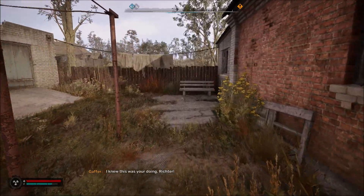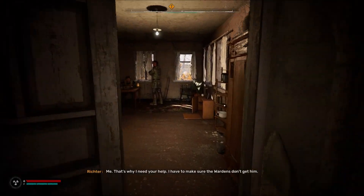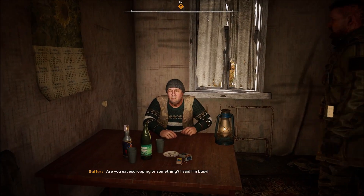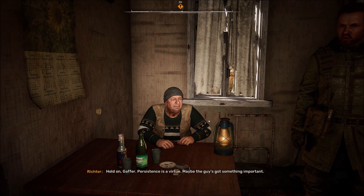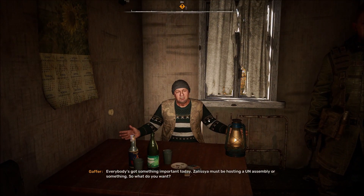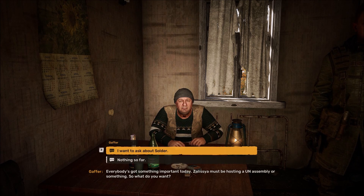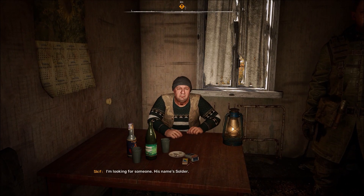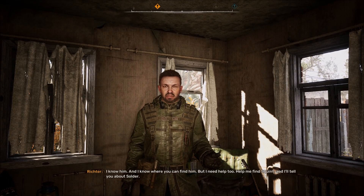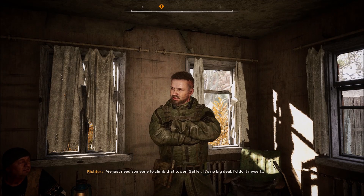I think he's the med guy. Squint did it - and who does Squint work for? Me. That's why I need your help, I have to make sure the wardens don't get involved. I said I'm busy - hold on Gaffer, resistance is a virtue. Maybe the guy's got something important. Everybody's got something important today - Zelicia must be hosting a UN assembly or something. I'm looking for someone, his name's Solder. I know him, and I know where you can find him. But I need help too - help me find Squint and I'll tell you about Solder.